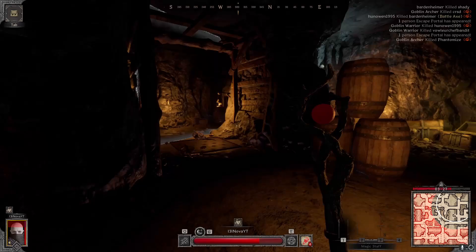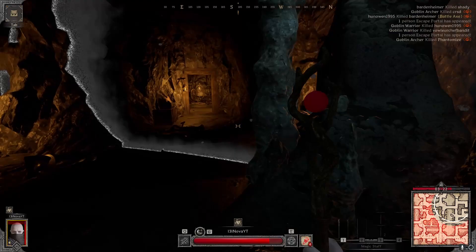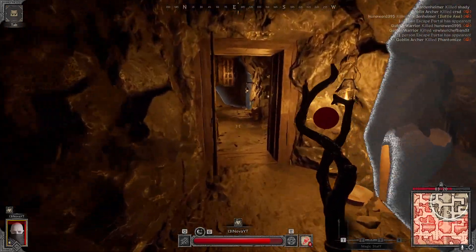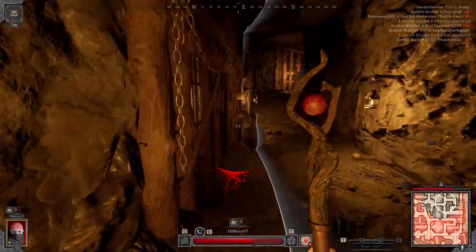With the goblin archers, they're really easy. You can just see when they're about to shoot, and when they're about to shoot you can just sidestep them - it's really easy to deal with them for the most part, except when you're in a flat hallway.